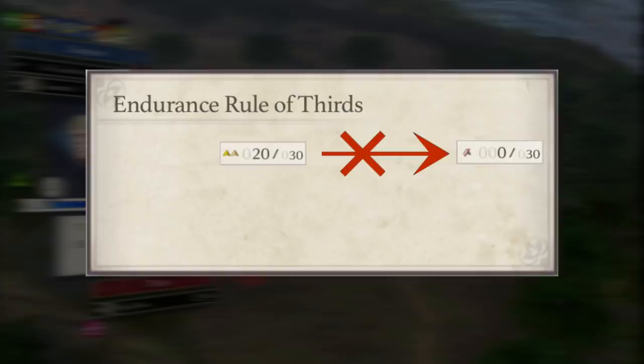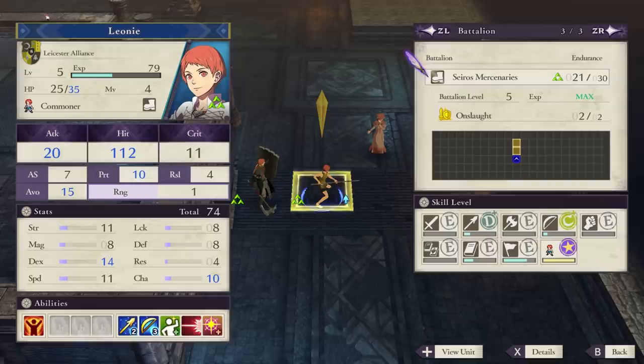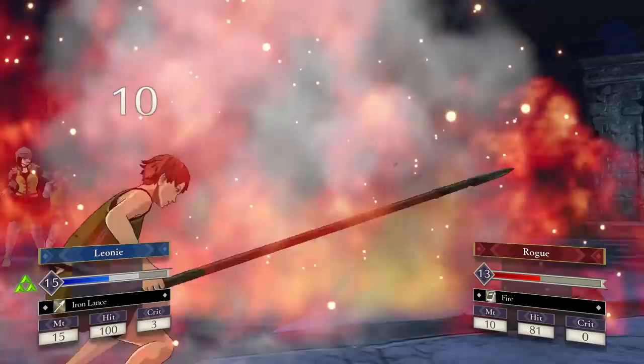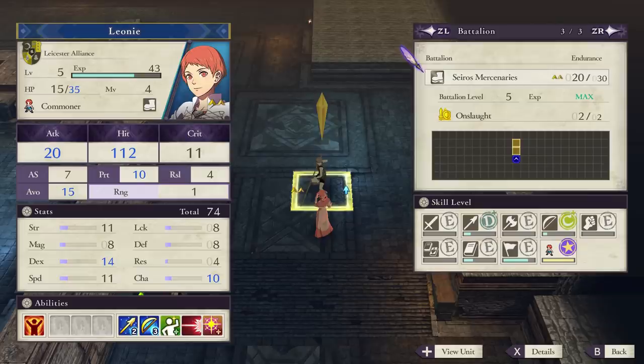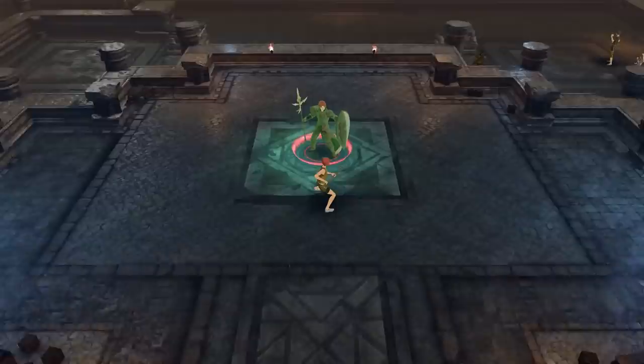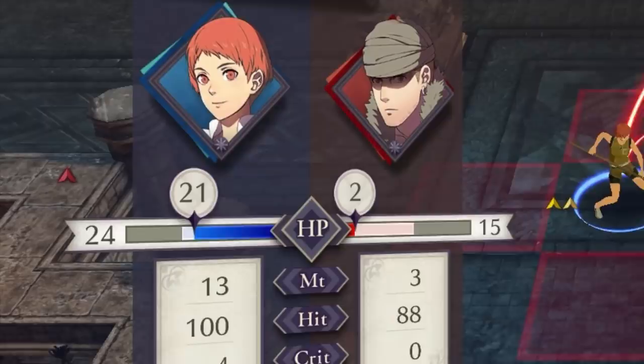Here's an example to clarify. Leonie has taken a total of eighteen damage on this map, dropping her battalion endurance to twenty-one from her max thirty. Because twenty-one over thirty is more than two-thirds of her battalion endurance, no matter how much damage I take in the next round of combat, my battalion endurance will not go lower than the two triangle benchmark of twenty. After that benchmark is met, I will take normal endurance damage up until I hit the red triangle benchmark of ten endurance. You can actually see this process happening on the left side of the battle forecast, symbolized by fading triangles.